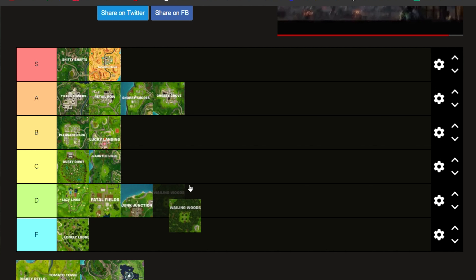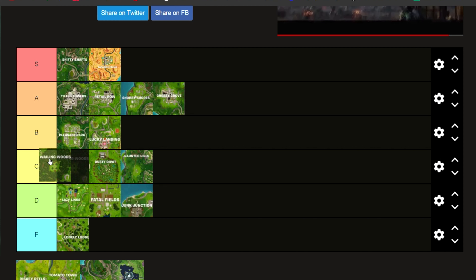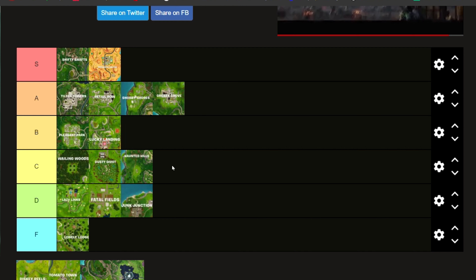And now for Wailing Woods. Wailing Woods — it depends because it's sometimes good. We're going to put it in C. The reason we're putting this in C is because you get the middle drop area, but since the Volcano isn't coming next season or anything, this place isn't really that good — there's no underground lab or anything there now. It's just a little maze with like five chests. There are a lot of chests and areas around it, but just landing at it itself is not really the right move.